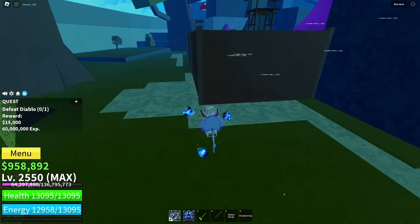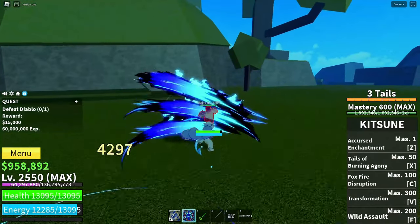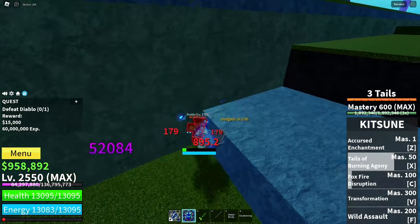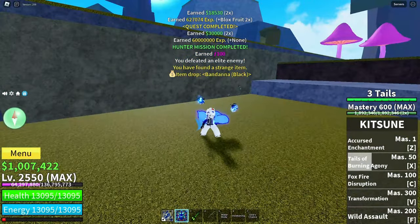Utilize Observation Haki to track down the boss swiftly. With only around 80,000 health, these bosses are no match for a skilled player like you. Keep in mind, the chalice has a rare 2% drop chance, so patience is key.